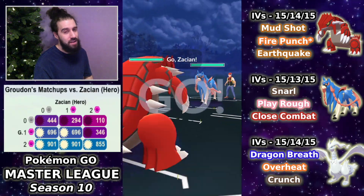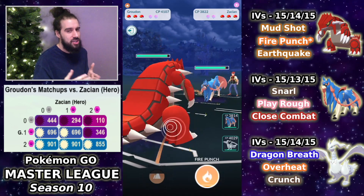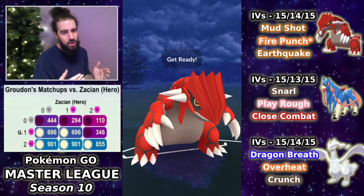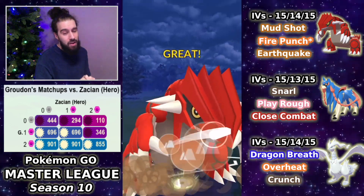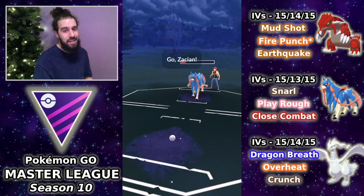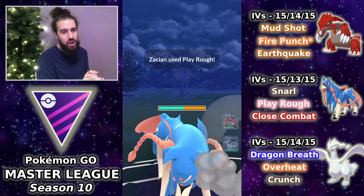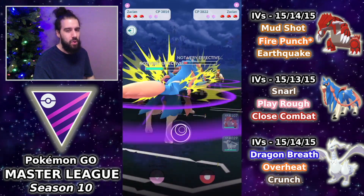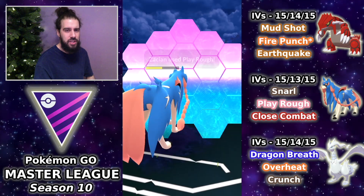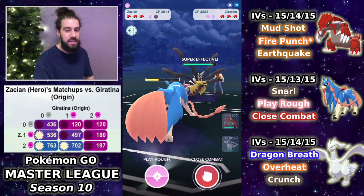We take that battle 2-0 to start this set. Groudon into Zashian — Groudon is actually one of the better responses for Zashian in this meta. Going for the Earthquake, they decide not to shield. I swap out into our own Zashian, hoping to catch a Wild Charge or Close Combat, but they go for Play Rough. I shield up the second Play Rough and the opponent swaps out into Giratina Origin.